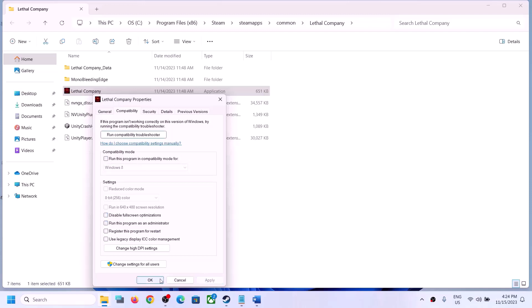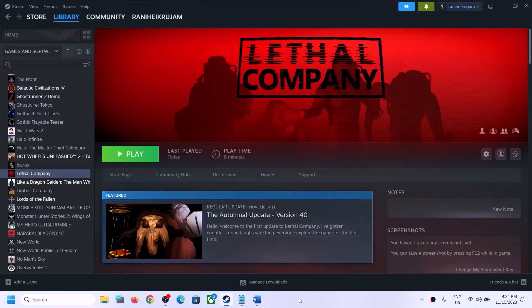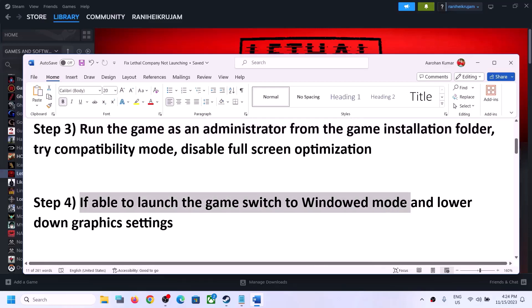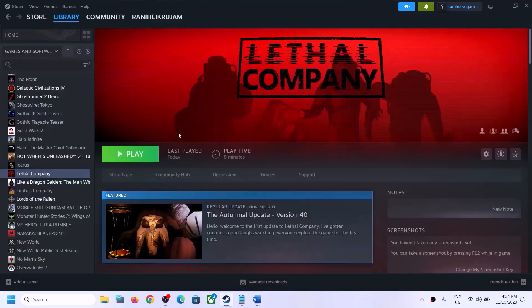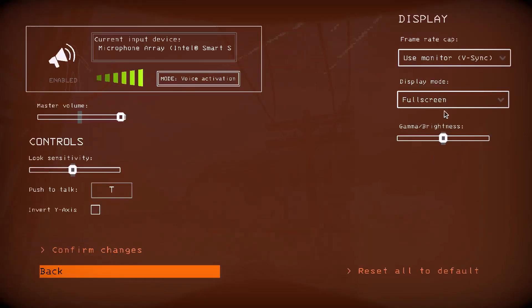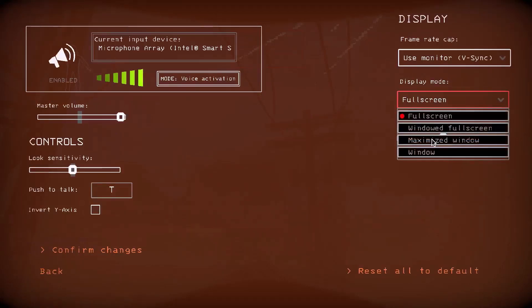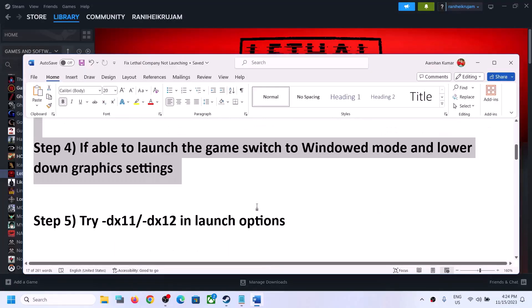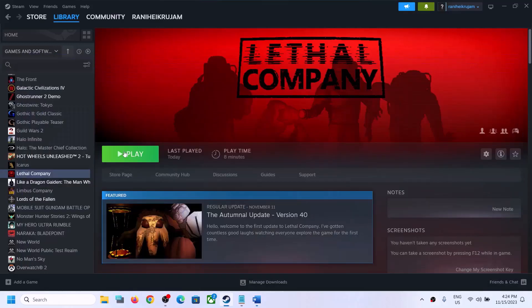The next step is: if you are able to launch the game, switch to Window mode and lower the graphics settings. Launch the game and go to Settings. If the display mode is set to Full Screen, you can try Window Full Screen or Window mode. Window mode has worked for many players, so select Window mode and check the performance.